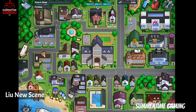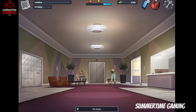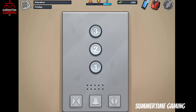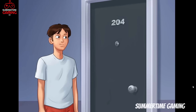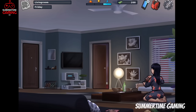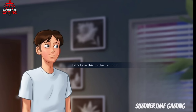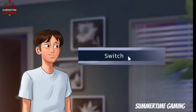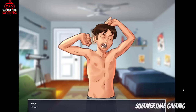For the next scene with Louis, go to the apartment in the evening. Go to the second floor as Louis lives there. Click on the door of room 204. Click on Louis again and select the third option, then go to the bedroom. You will see a new 'switch' option — click on it to watch the new scene of Louis. Then go back and sleep.